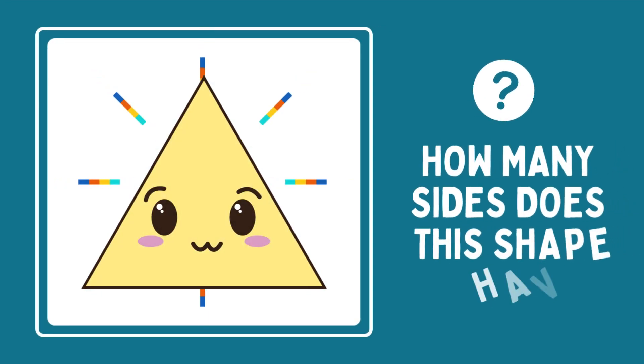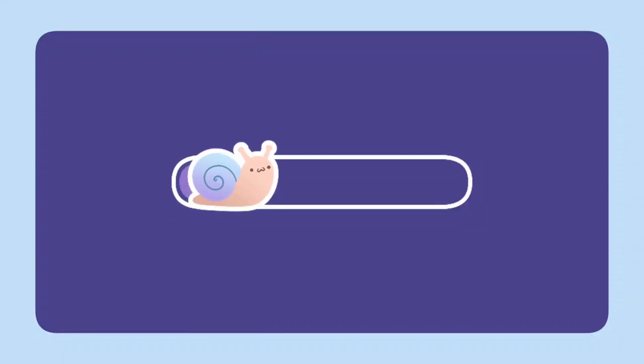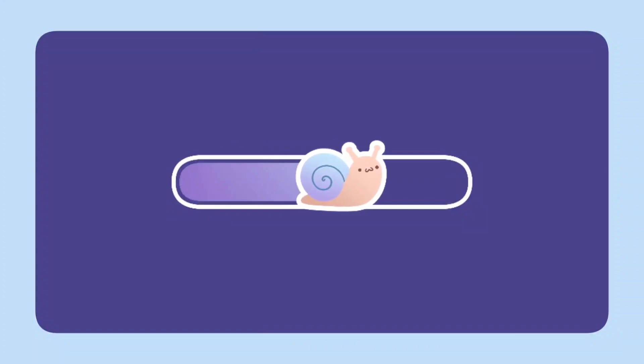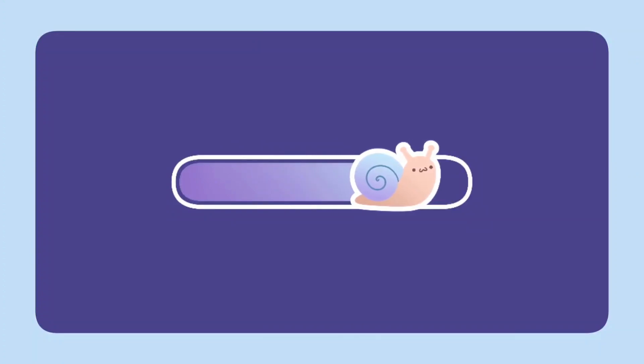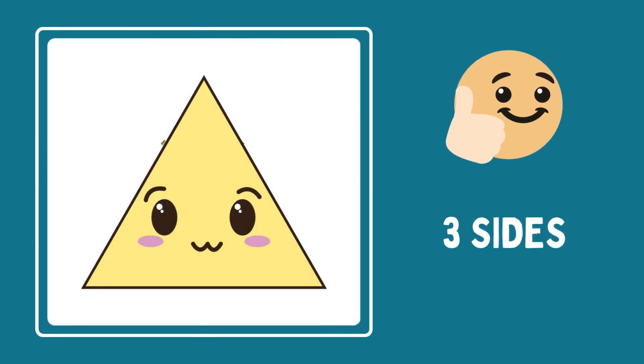All right, friends, how many sides does this shape have? Let's count together. Your time starts now. That's right. It's a triangle and it has three sides.